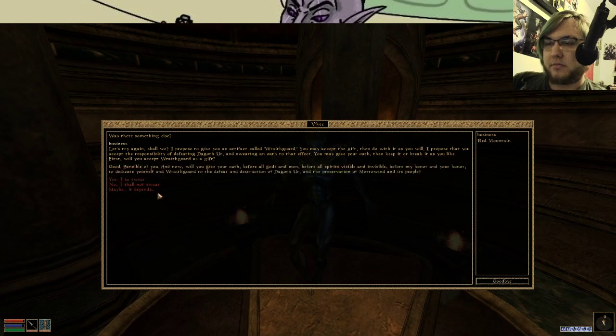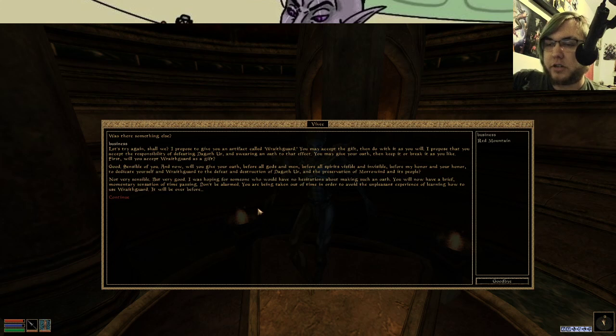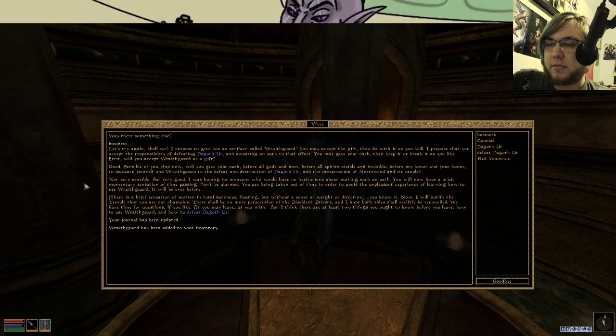I accept Wraithguard. Sensible of you. You will give your oath before all gods and men, before all spirits visible and invisible, before my honor and your honor, to dedicate yourself and Wraithguard to the defeat and destruction of Dagoth Ur and the preservation of Morrowind and its people. I so swear. Not very sensible, but very good — I was hoping for somebody who would have no hesitation on making such an oath. You will now have a brief momentary session of time passing. Don't be alarmed — you are being taken out of time in order to avoid the unpleasant sensation of learning how to use Wraithguard. There's a brief sensation of motion and total darkness, floating but without a sense of weighted direction. Before you know it.